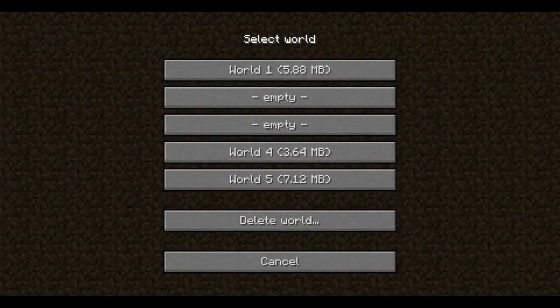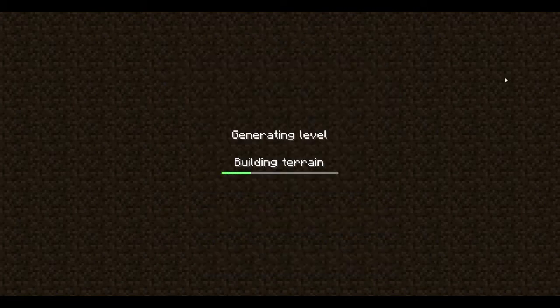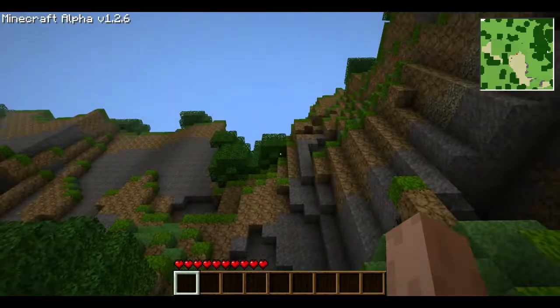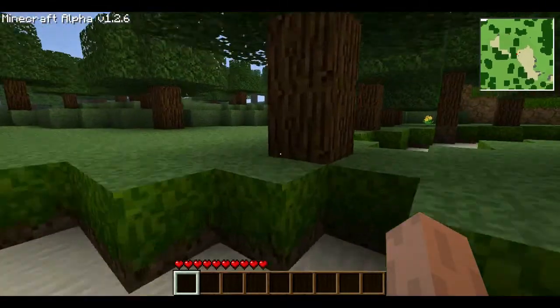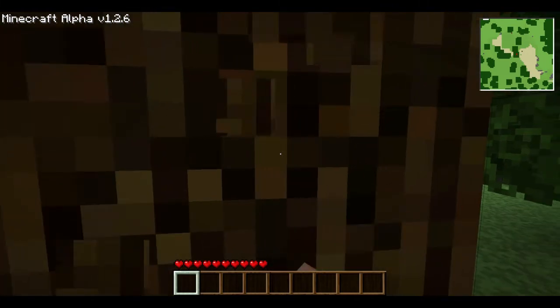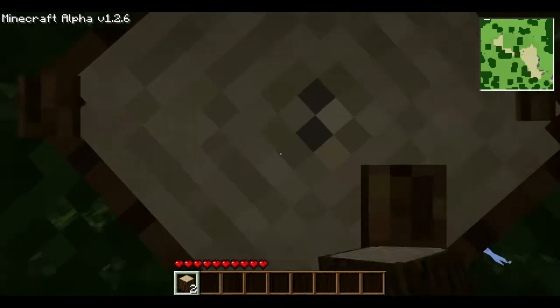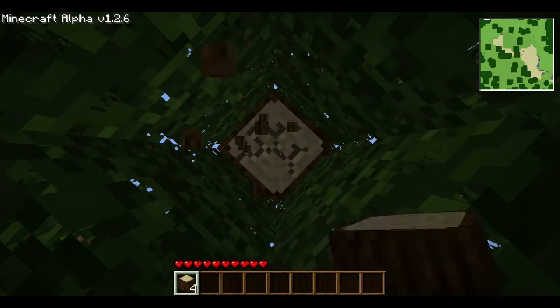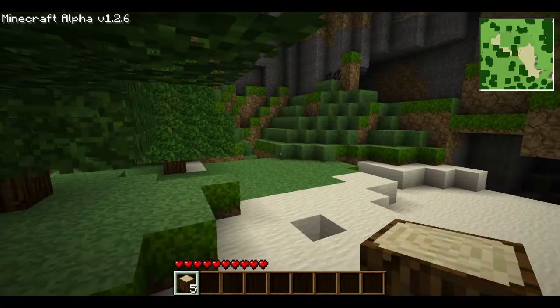All right guys, what is going on — this is Dark Prism and this is the first video in my gameplay series for Minecraft. I'm gonna start off with a new world here and generate it for all you to see. As I mentioned in my first video, I am running a custom Painterly pack, along with Mr. Messiah's mods — all of them — so you can see my mini-map in the corner, the better light mod, and the grass side mod.